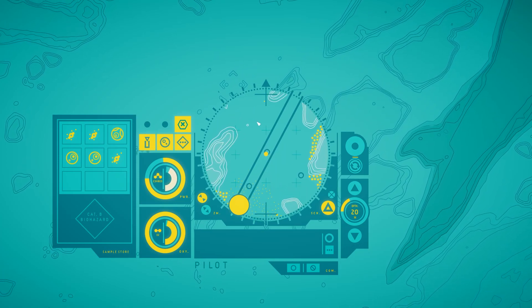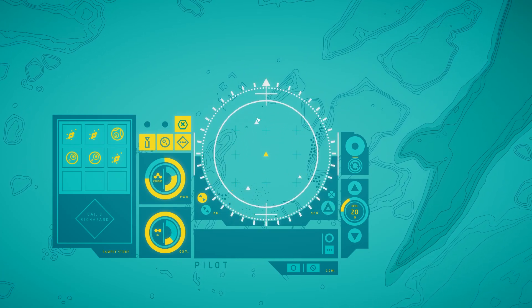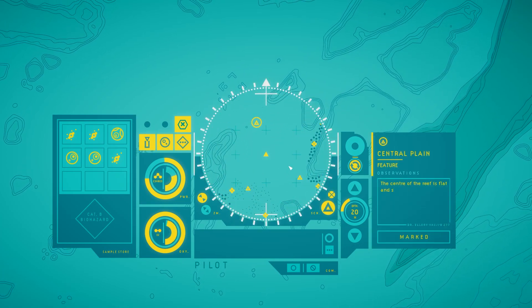Let's go see if we can get up to this thing. Central plane. The center of the reef is flat and sandy, with few rocks to attach the stalks — the stalks struggle to seed these waters.